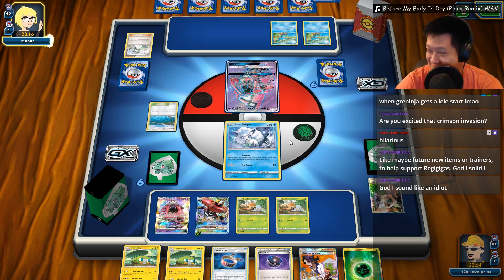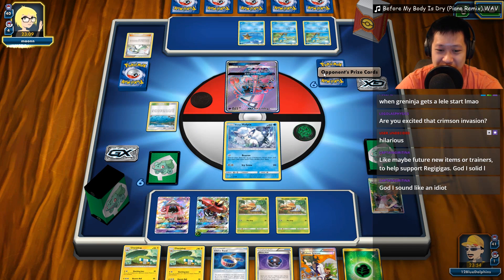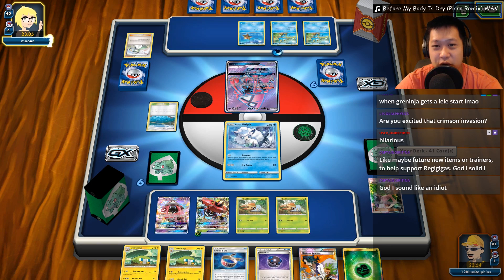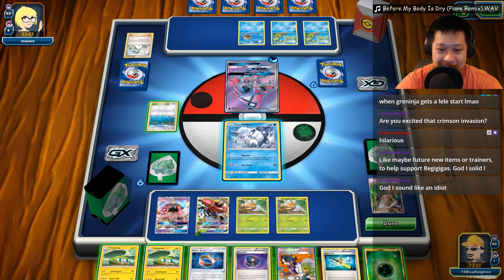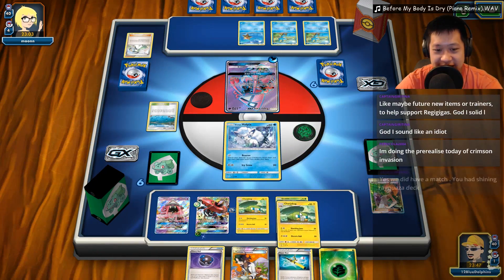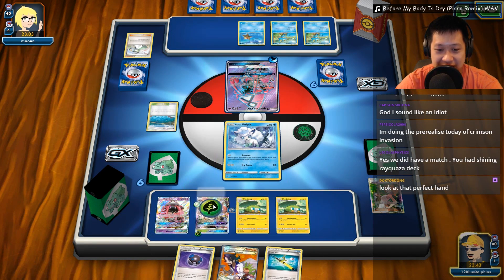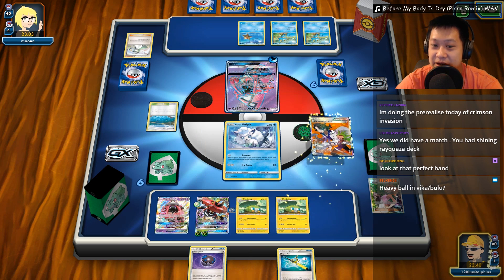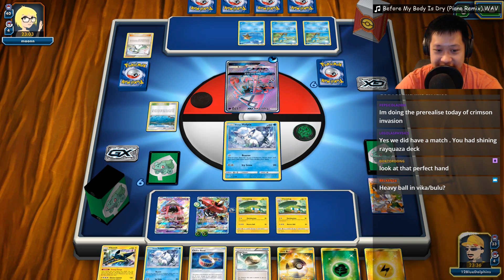Wow! You gave me two Charjabug! We really want to take out the Staryu as soon as we can — and now I kind of regret not playing the Vulpix, but that's okay. We don't have any one-shot KO just yet. One Energy up? Sure! Let's go ahead and play the Charjabug. Another Charjabug. Another Energy right now. I'm going to go ahead and play Sycamore though — so that's one of my Super Rods gone, but I do need a big hand.